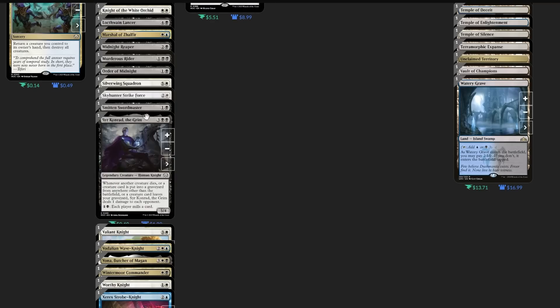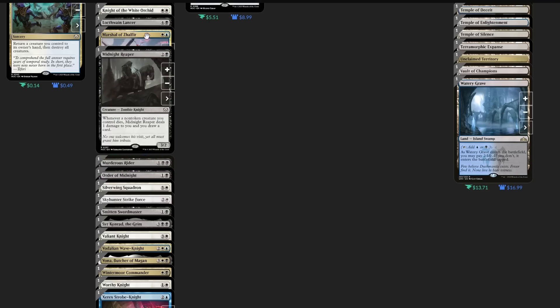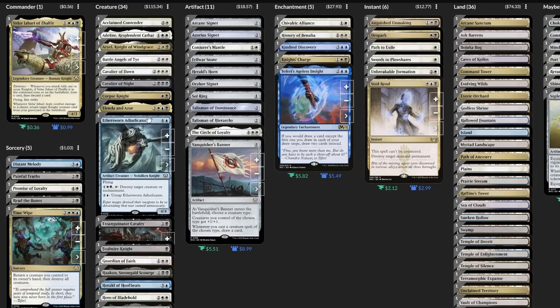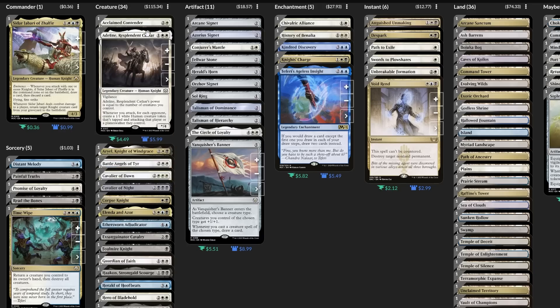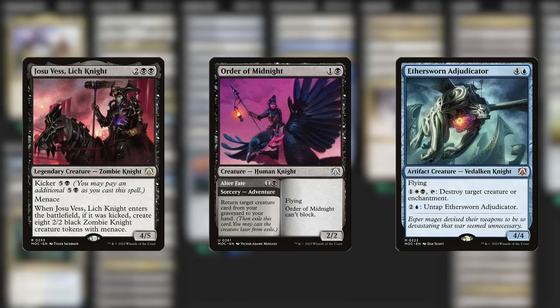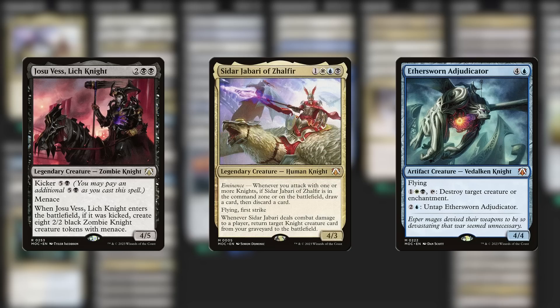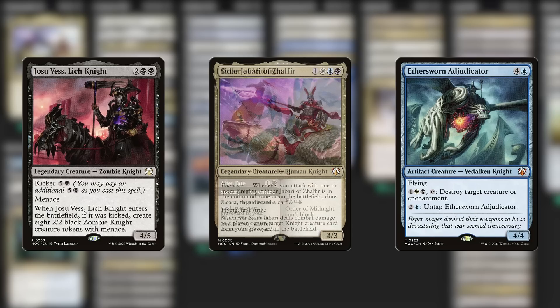Now the exciting part — the creatures themselves. It's a good mix, and the pre-con came with some truly splendid knight cards, but I spy a small number of knights that are sort of resting on their laurels a little too much. Specifically, I'd like to call out Josu Vess, Order of Midnight, and Aethersworn Adjudicator. Josu's a knight and makes knights, but that kicker ability is very difficult for this deck to achieve — ten total mana is a lot, and if Siddhar is reviving him, that's not casting, so we can't kick it at all. The Order of Midnight felt lackluster since our commander is already reviving stuff straight to the field. And Aethersworn costs a lot of mana before you get to do much of anything.